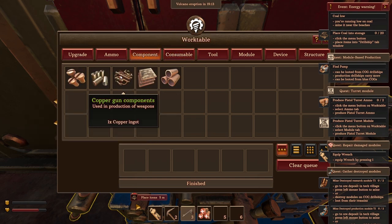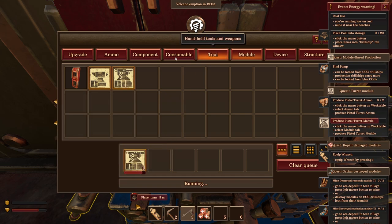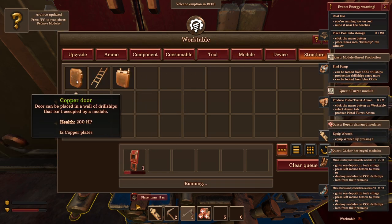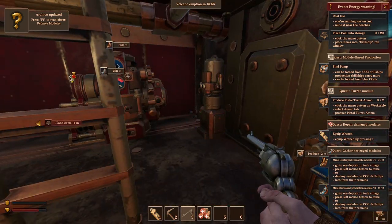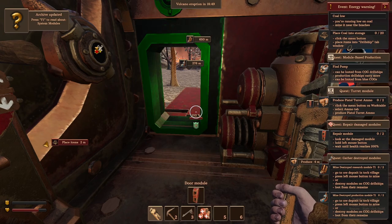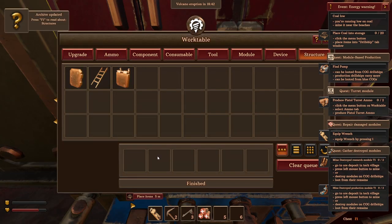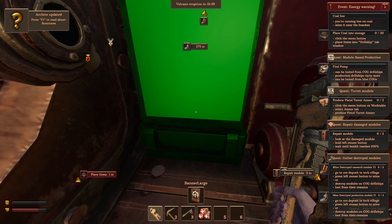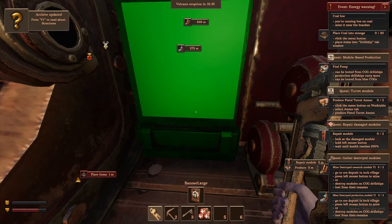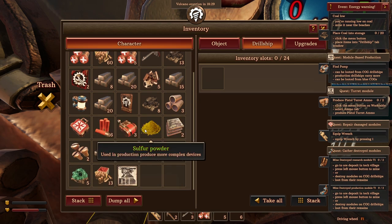Let's go to modules and make a pistol turret module — when deployed it automatically shoots enemies within range. I also want a door module so I can have an exit on both sides of the ship. I craft the turret module, place it into one of the hull slots using the mouse wheel to orient it, then craft and install a door on the other side.